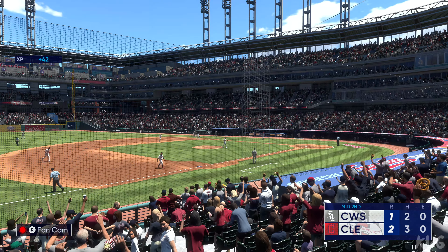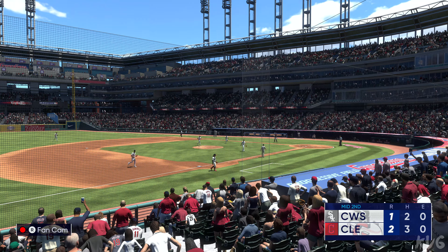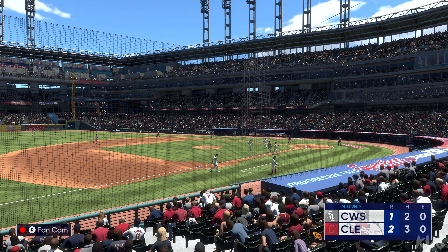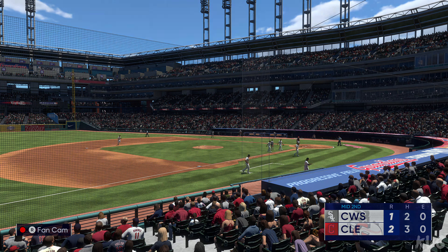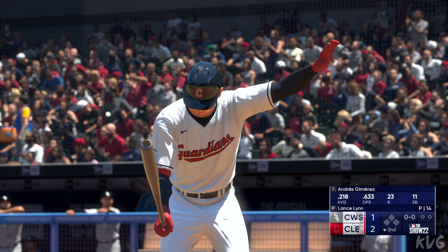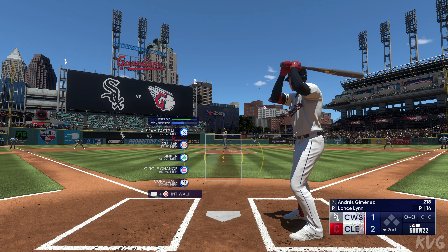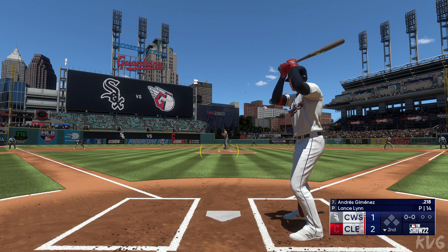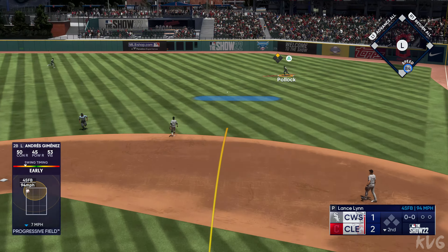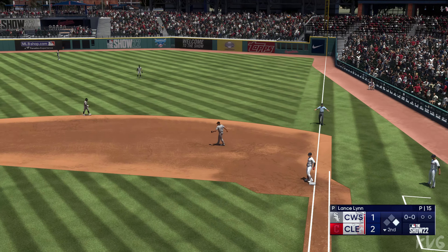Down in order go the White Sox, and our score remains 2-1. Here in Cleveland, ready to go for the last half of the inning. In now for Cleveland, Andres Jimenez — this is a guy who's in the lineup first and foremost because of what he contributes defensively. When you talk about preventing runs from being scored, this guy is a big contributor.